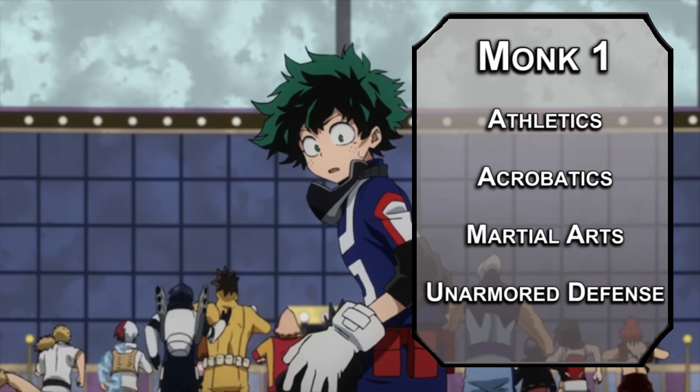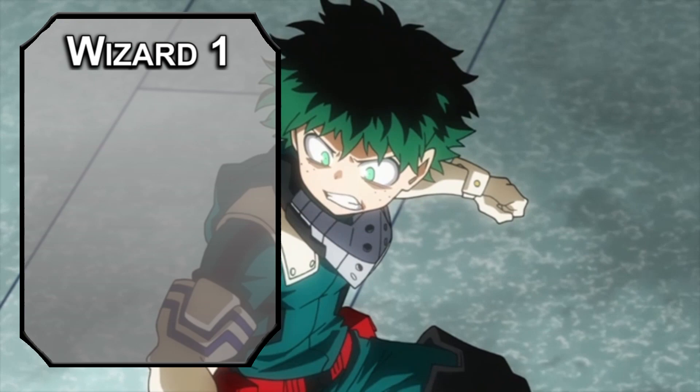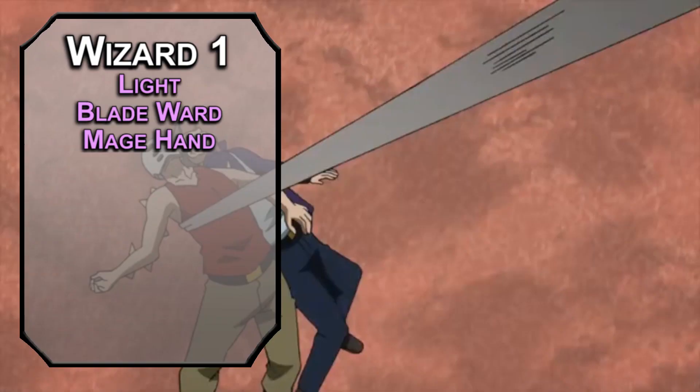We're going to jump over to wizard right away. We could have started at wizard, but that would give you a worse hit die and you don't get any benefits from starting as a wizard instead of multi-classing in later. For your cantrips: Light lets you see in the dark with your dumb bloodshot eyes; Blade Ward gives you resistance to bludgeoning, piercing, and slashing damage as an action for preemptive blocking; and Mage Hand lets you lift objects weighing 10 pounds or less with a floating spectral hand — but you could reflavor it as your scarf tape stuff, since you're very dexterous with it.